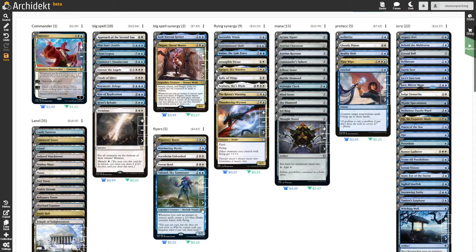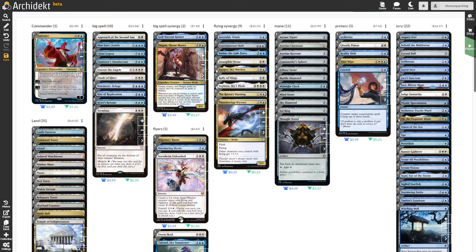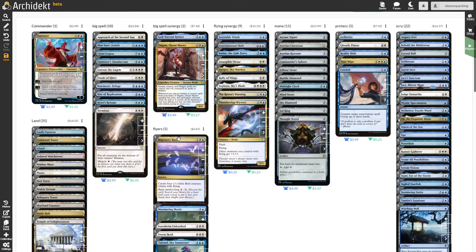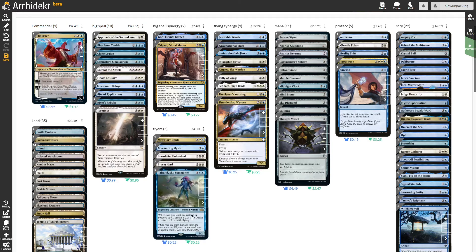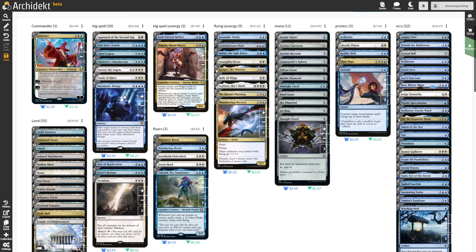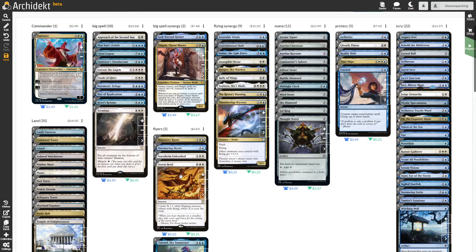We will make a lot of flyers, but we want to make more — for example, Talon will make more 2/2 flyers. One other big spell I've put here is Storm Herd, which will make 1/1 flying Pegasi equal to your life total, and this will be pretty easy to cast. It's definitely a game finisher. There are some more angel creators and bird creators, which is nice. If you exile, for example, a 10-mana card, you will create 10 flyers.